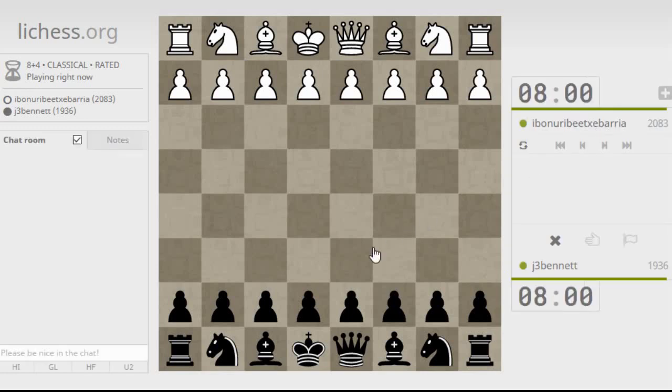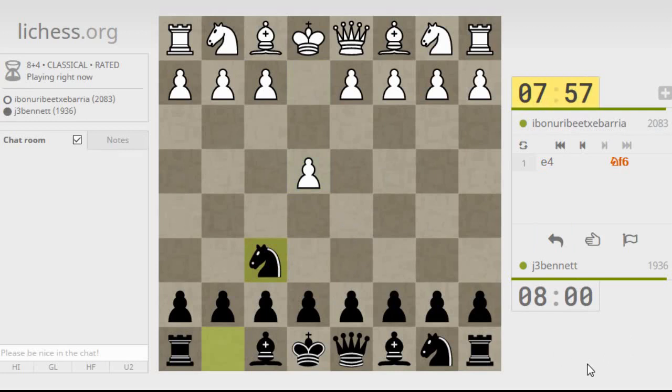Ebo. Wow, that's a long name. Ebo something. Let's try the left hand's defense. See what a strong player does against it.